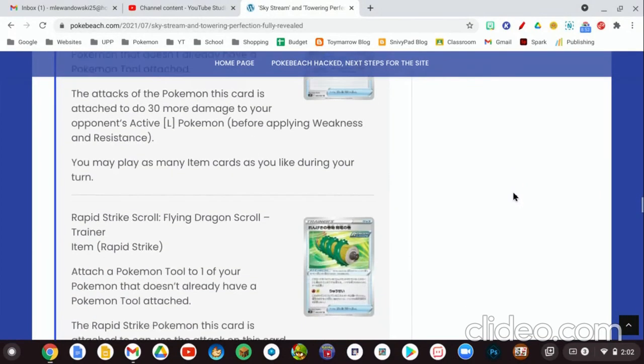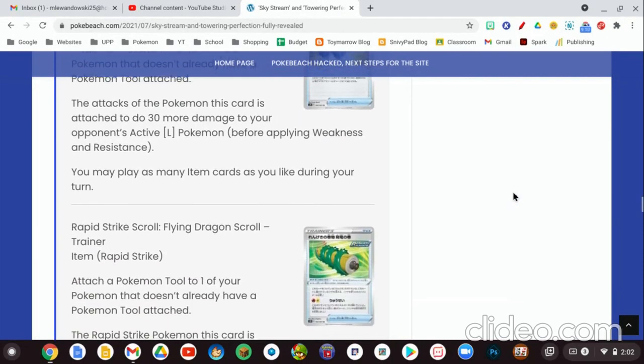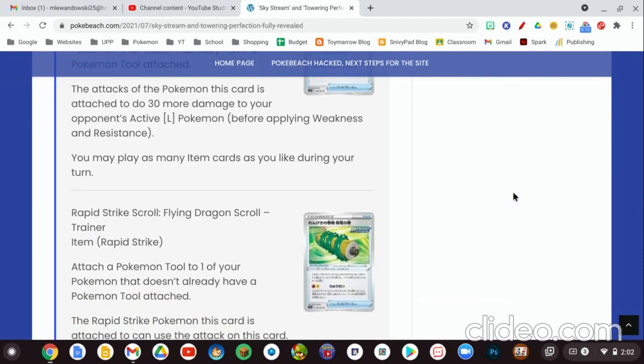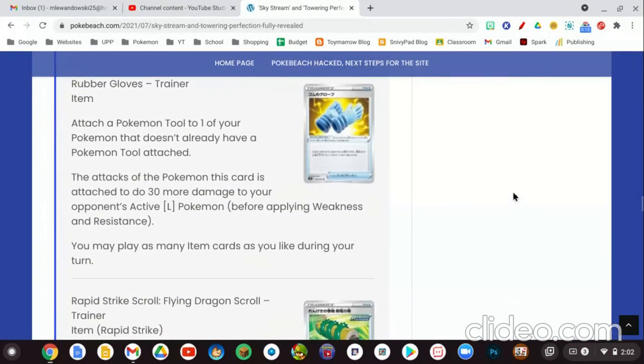Next we have our new Glove cards, which we saw in Chilling Rain. They're making these for pretty much every type, similar to Special Energy cards. Rubber Gloves is a Pokemon Tool card — the attacks of the Pokemon it's attached to do 30 more damage to your opponent's active Lightning-type Pokemon, before applying weakness and resistance. This is the Lightning version, continuing the Gloves series from Battle Styles and Chilling Rain. The other set being covered later today will include other typings of these Gloves.